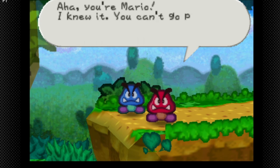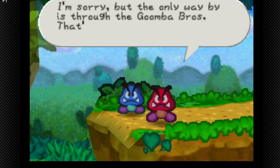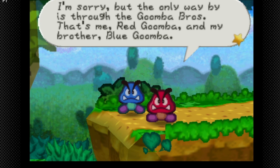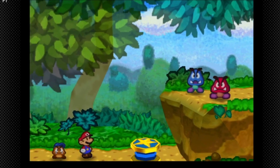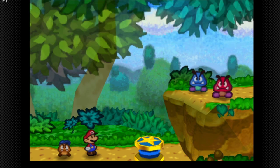'Ah, you're Mario! You can't go past here, Mr. Big Shot — it is a direct order from the Goomba King! The only way by is through the Goomba Brothers. That's me, Red Goomba. My brother, Blue Goomba.' 'Oh yeah, let's do it, my Red brother!'